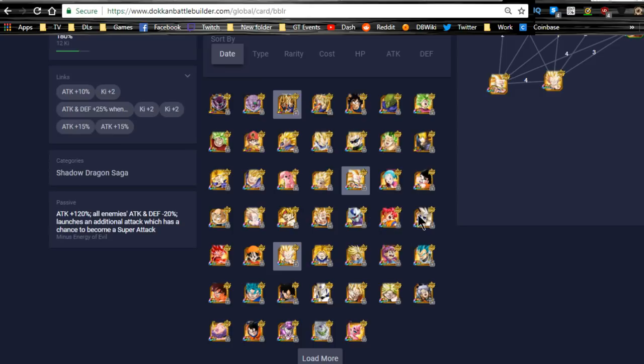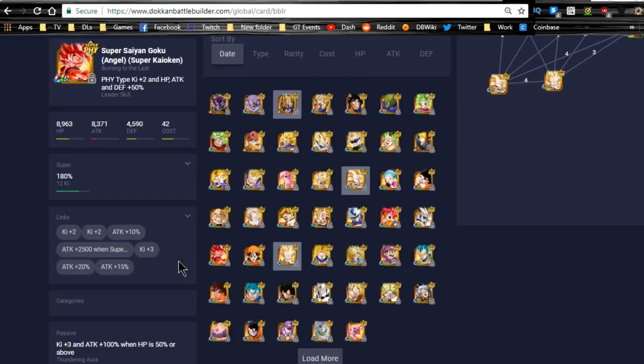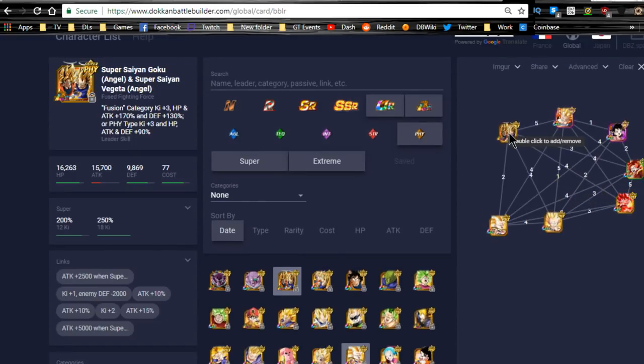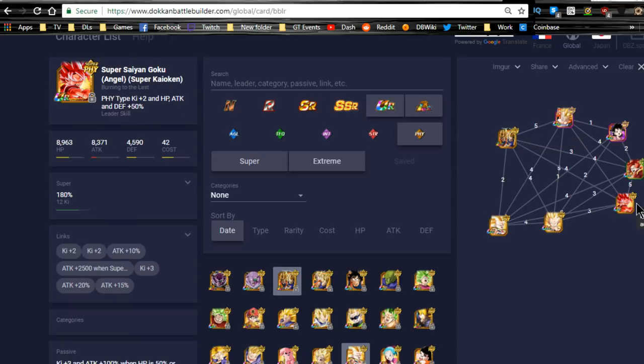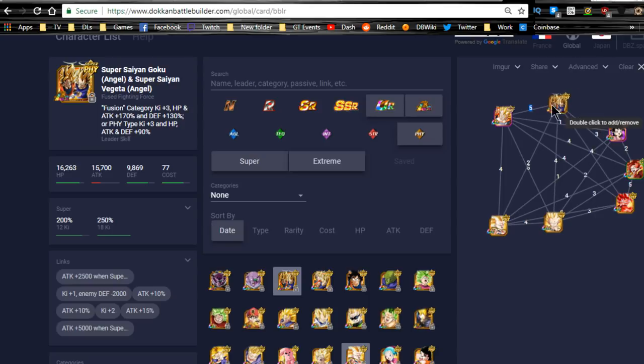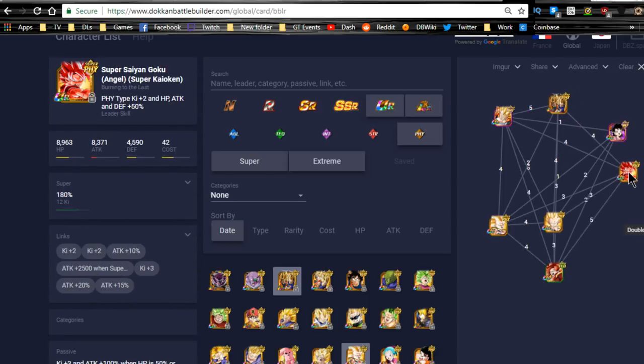Physical Super Saiyan God Goku — you have so many options. Even this Kaioken Goku, who's a really good linking buddy for Technique Kaioken. The physical LR is there too, so if you have it set up like this, it doesn't even matter — you obviously would want the LR in the middle because you want him to get more Ki. But you can definitely do it like that as well.